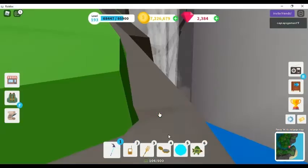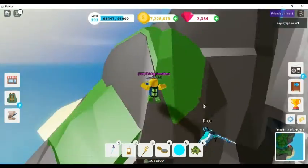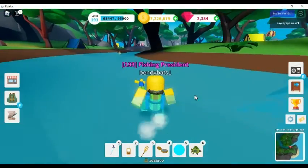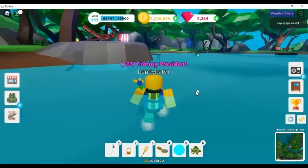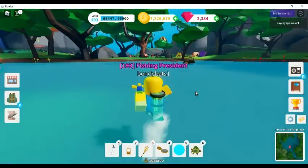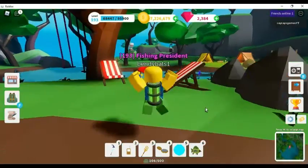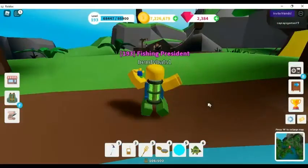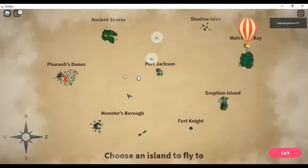Now the last thing I want to do is show you what to do with caster to see if you're on glowfish. Let me just run over to Hopperson, who will take us back to Port Jackson. I would like to fly to Port Jackson, please.